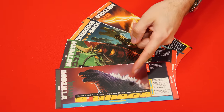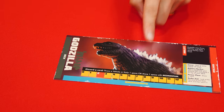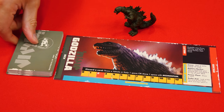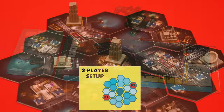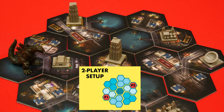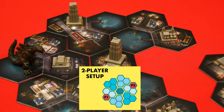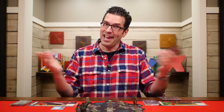Now every player picks one of the kaiju monsters — for your first game they recommend using Godzilla and Megalon. Collect the matching mat and figure as well as the labeled cards for your monster, which you'll shuffle into a face-down deck to the left of your mat. Place one energy tracking cube onto the number two space of your energy track. Looking at the setup diagram, find your starting location marked in red and put your monster on that space. If your starting space has a large building, rotate the tile so your starting space doesn't have one, then put your figure there. Each player draws a starting hand of five cards from their deck, and that's the setup.